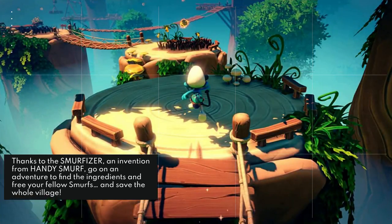Papa Smurf decides to ask some of his fellow Smurfs to help him find the ingredients for a super powerful antidote for all the plants sick from the Vileleaf. Thanks to the Smurfizer, an invention from Handy Smurf, go on an adventure to find the ingredients, free your fellow Smurfs, and save the whole village.